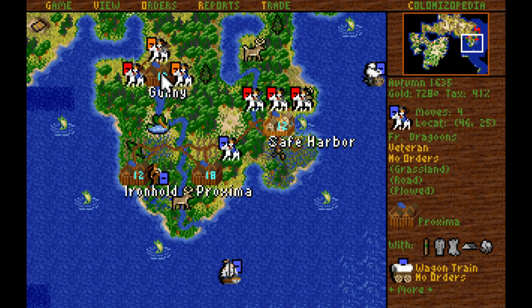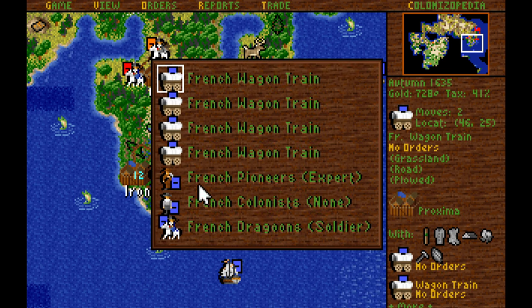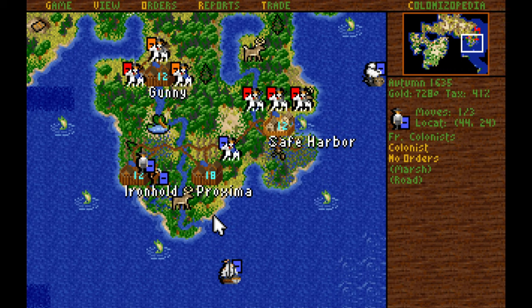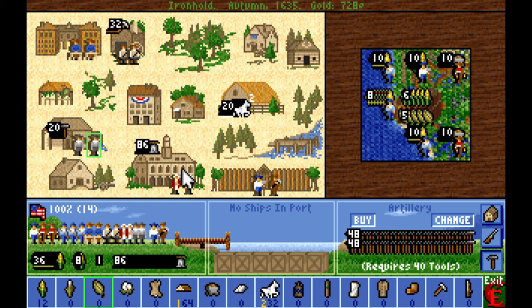We've got a bunch of extra free colonists to send from Proxima over to Ironhold to begin education. Educating more statesmen is always important — we need those a lot sooner than carpenters. Statesmen are just incredibly valuable, so I'll switch those two out. It's very nice to see our land slowly clearing up English scum.